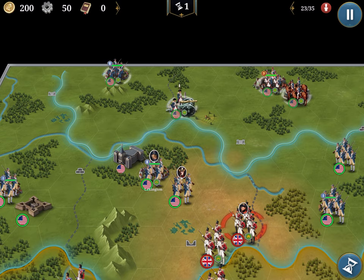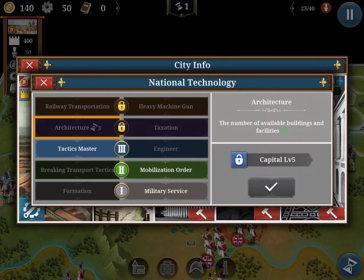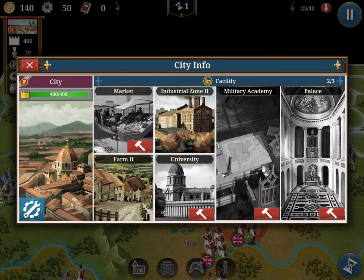In the cities, with the farm you can expand the population. You can also invest in technology. For example, in this case you cannot because the city is too small — you'd need to upgrade the city first, and then increase the technology.